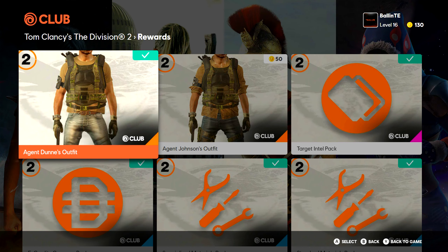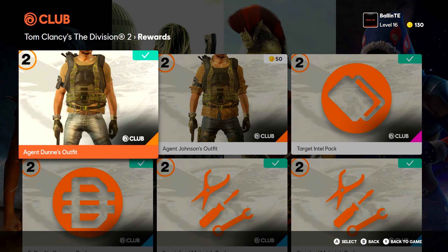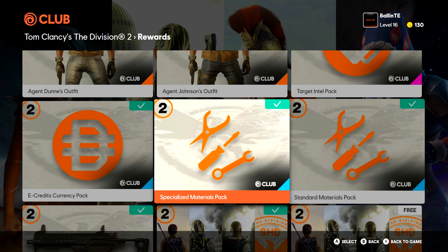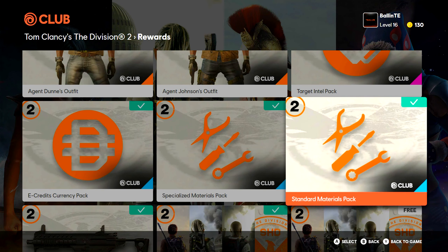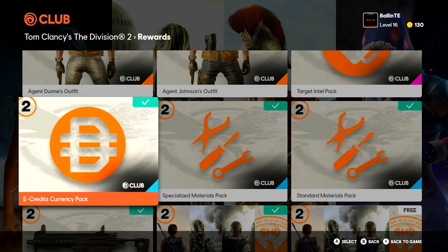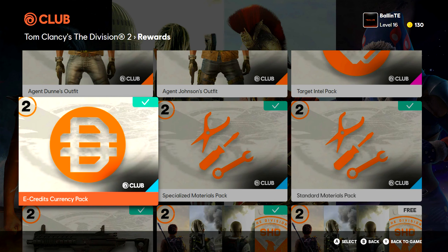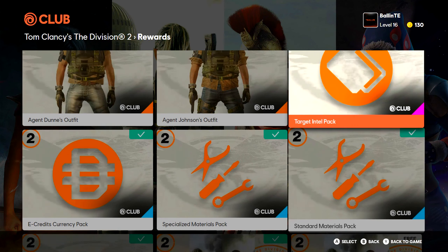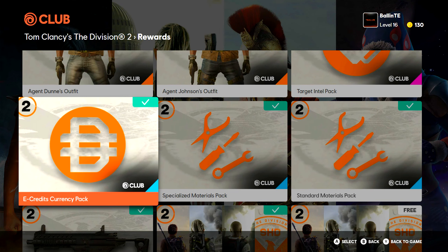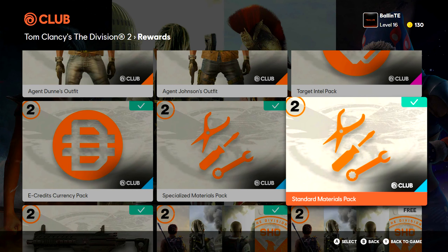Moving on to the rewards — you guys can probably already tell I bought a couple of them. I also want to make note that these rewards are only redeemable one time, so once you buy them you cannot buy them again. So don't think you're able to just sit here and keep buying all these e-currency packs or specialized material packs and rack up tons of money in the game. In Division 1 you could buy them like three or four times each and then they'd lock, but in this game they're only letting us buy each one once.